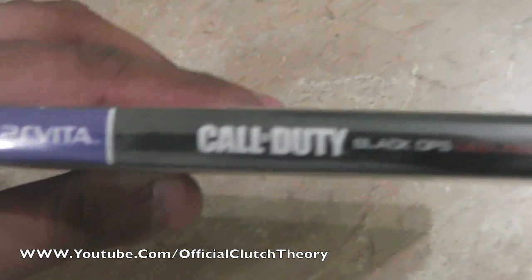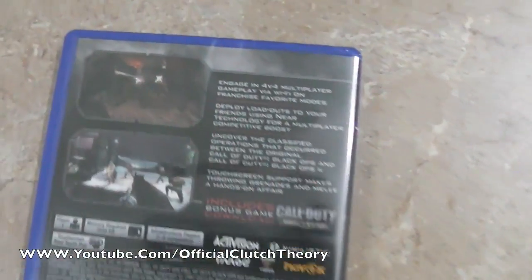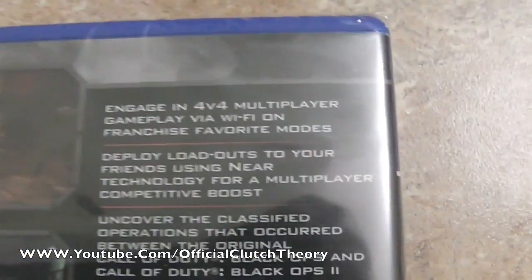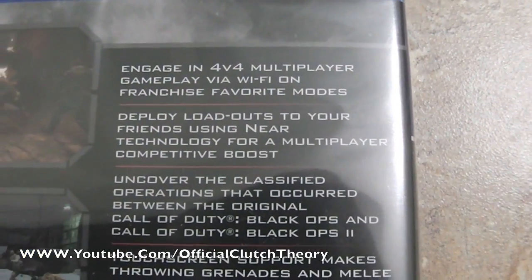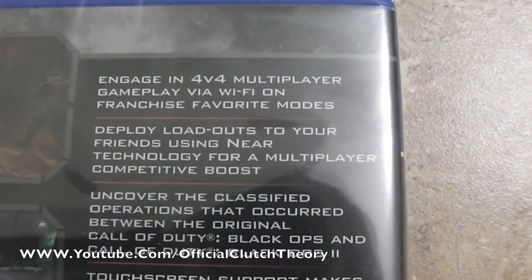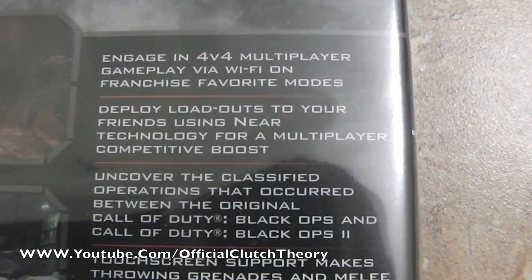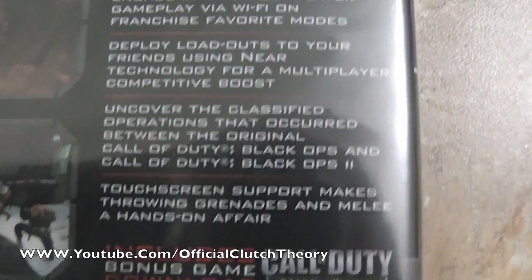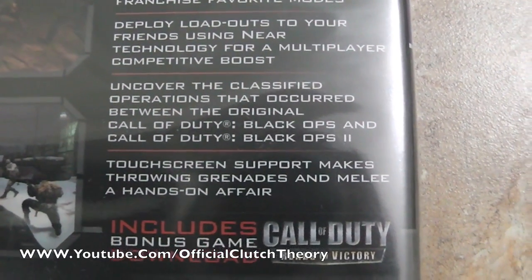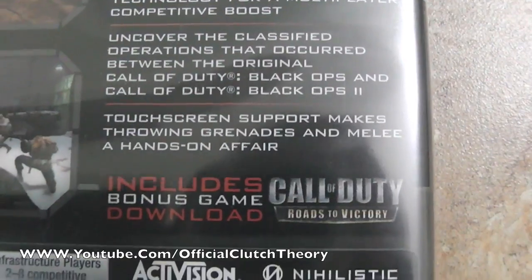On the side here we have the PlayStation Vita logo — it's Call of Duty Black Ops Declassified. And let's go to the back. We have some screenshots of the game, hopefully you guys can see that. It also gives you a description of stuff that's included, some of the features: engage in 4-on-4 multiplayer gameplay via Wi-Fi on franchise favorite modes. Deploy loadouts to your friends using Near technology for a multiplayer competitive boost. Uncover the classified operations that occurred between the original Call of Duty Black Ops and Black Ops 2, and touchscreen support makes throwing grenades and melee a hands-on affair.